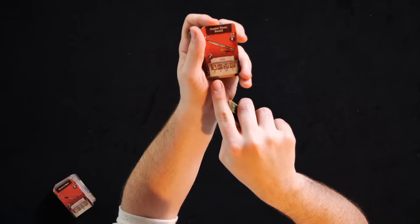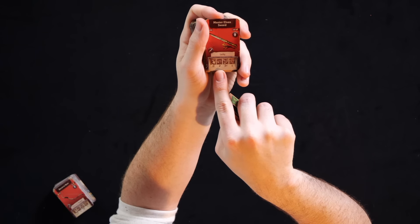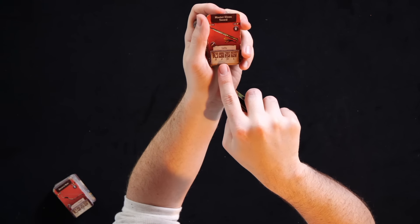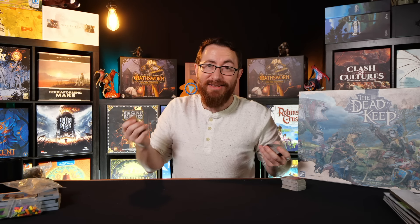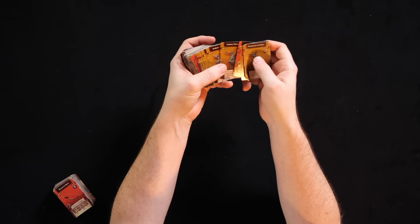Let me show you the master elven sword - it's range zero, we have two dice, you hit on a three plus, it has the keyword lucky which I believe lets you re-roll, and then we have strength one. Basically the enemies have armor protection and that's your armor penetration level - kind of the same idea as the toughness aspect in basic Zombicide. So weapons are going to work very familiarly, although we also have these talismans that are a little different.